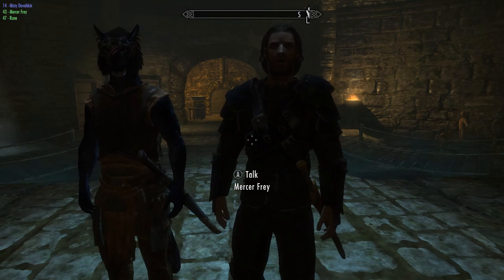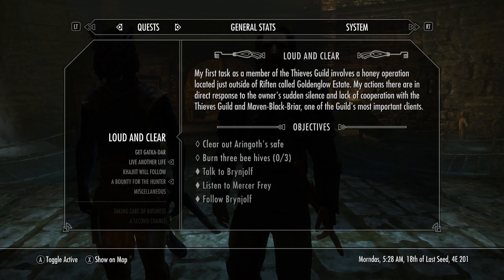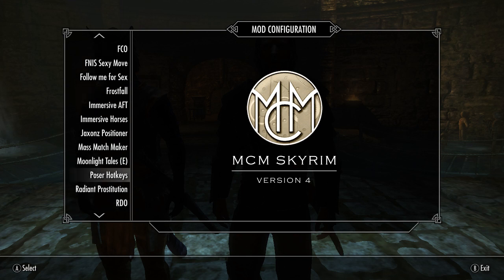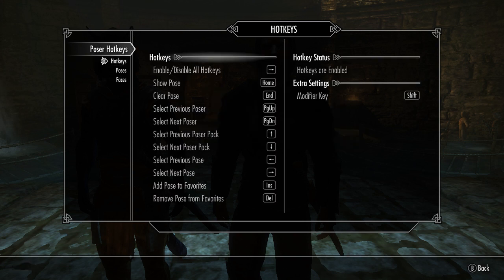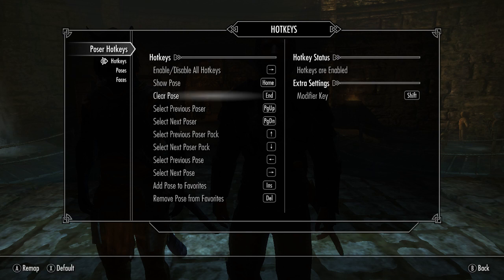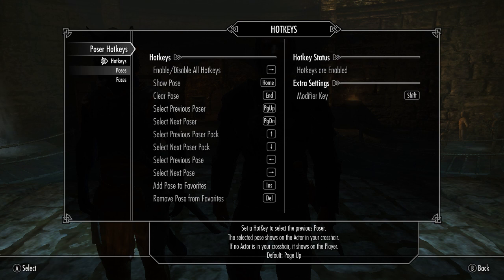I went ahead and went through all my poses and wrote down a couple that I wanted to use beforehand, so I can do this a little bit faster. I'll be putting all the poses, the poser mod links, and the console commands I use in the description. For the poser, I'm going to use Poser Hotkeys, and the only hotkeys I really use are Home and End — it's just faster that way. You can use these to cycle through poses until you get to the right one, but I recommend getting images of the poses so you can write down which ones you want.